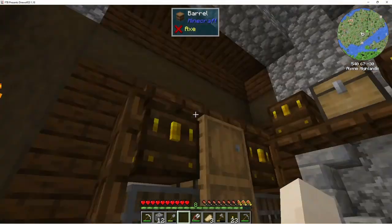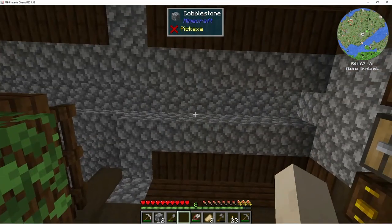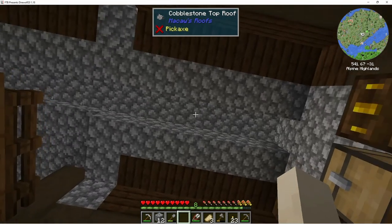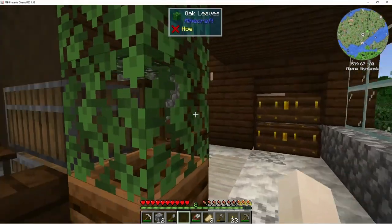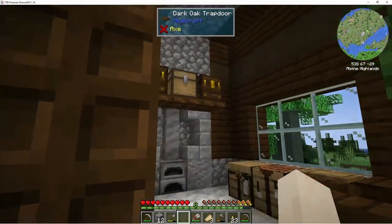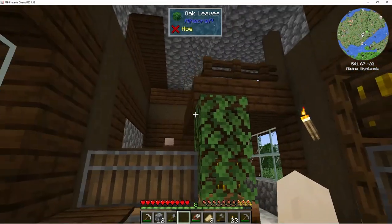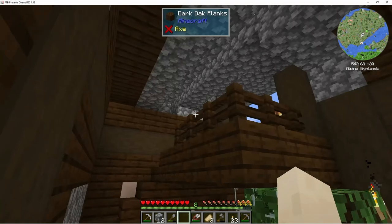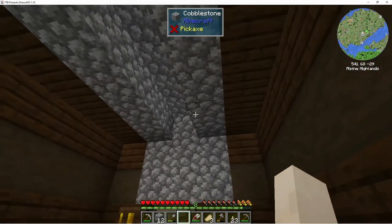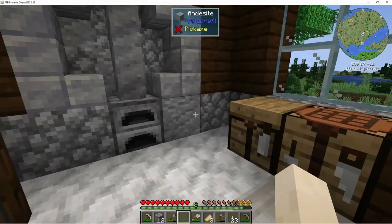I want to get rid of this torch and maybe put a chain with a lantern hanging down from it — that would be kind of cool. I think it's gonna leave this area very dark, but I'm okay with that because I think it's gonna look really nice and brighten this area right up. We can still do some more work on the ceiling to even some of this stuff out, but we need more materials.